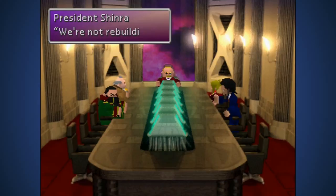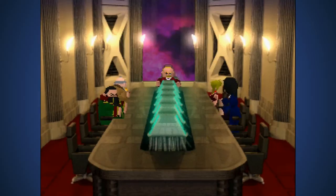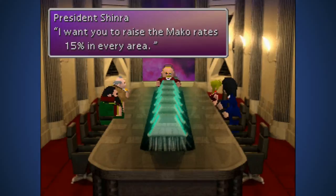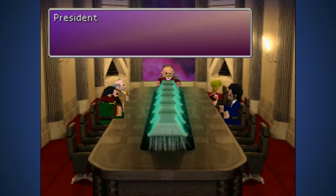'We're not rebuilding. We're leaving Sector Seven as it is and restarting the Neo Midgar plan.' Then the Ancients - 'The Promised Land will soon be ours. I want you to raise the mako rates 15 percent in every area.' Rate hike! Please include the space program in the budget. Raven and Scarlet will divide the extra income from the rate increase.